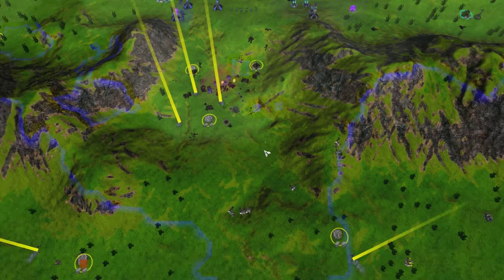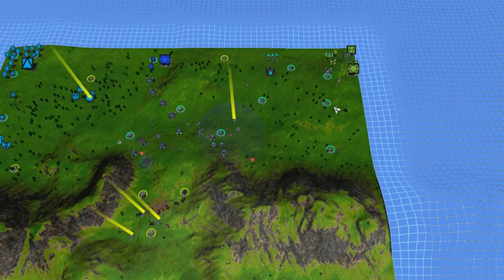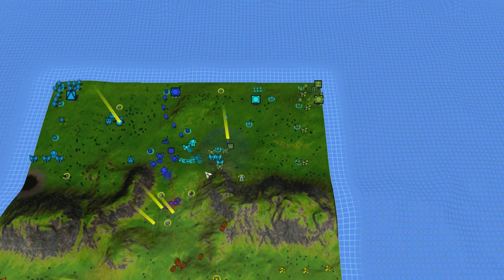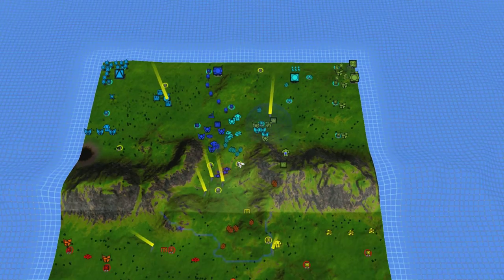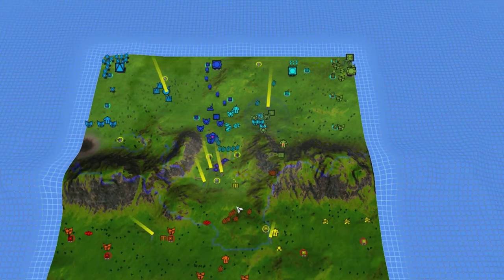They're trying to move in with these hammers and it looks like it's working pretty effectively. They're going to need some raid bots or counter hammers — that makes sense. It's not the most effective thing in the world but it can work.